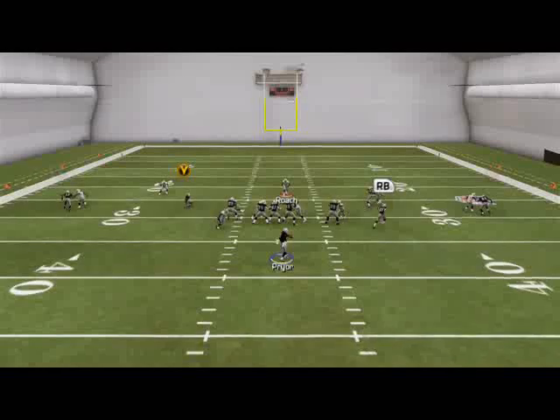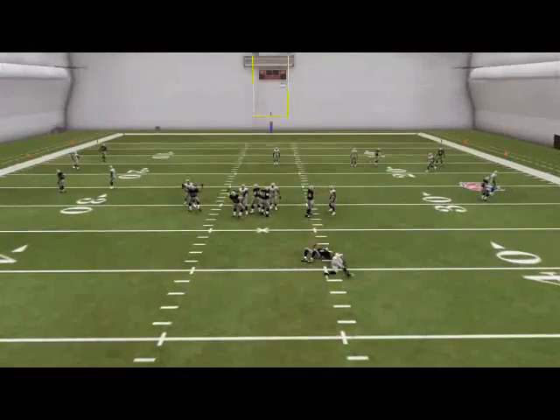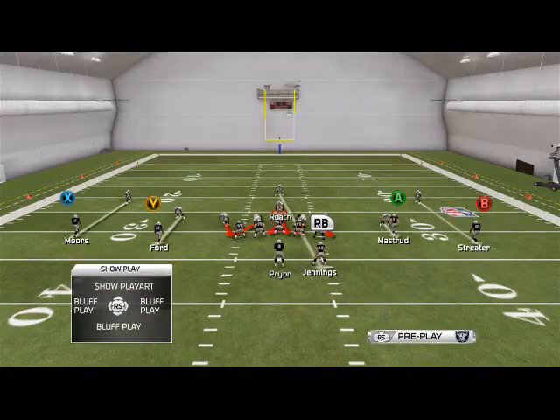On the snap, we drop into hook zone and you see you're going to get that left edge pressure. This pressure is only going to send one guy free — that's the only limitation with this.